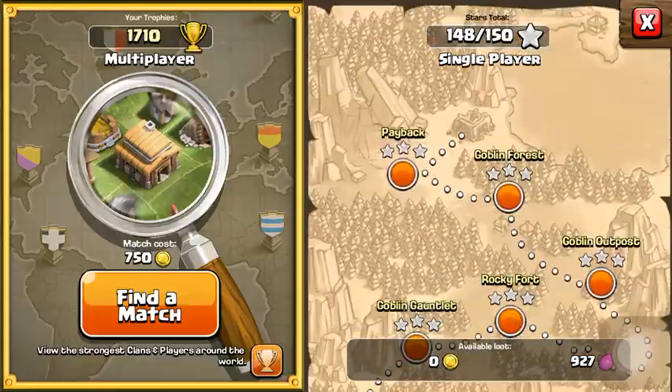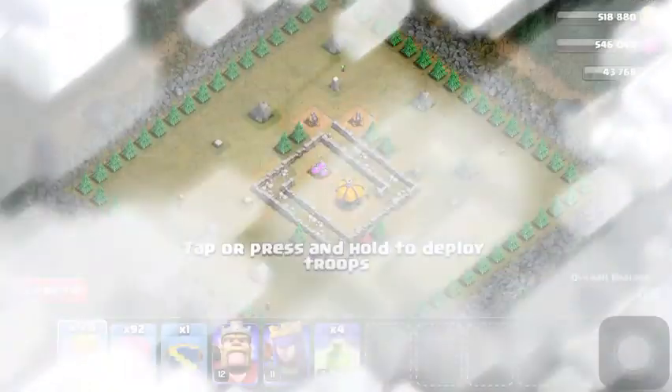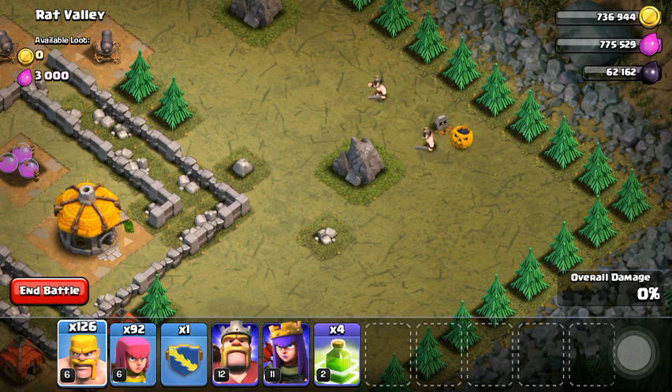The first one we have here is at Rat Valley, and if you drop a troop by this gravestone over here, it triggers a Halloween bomb.